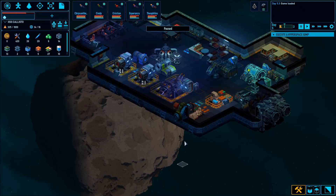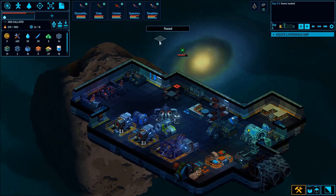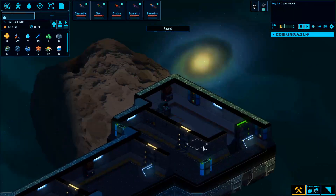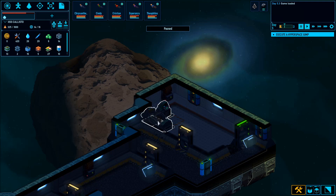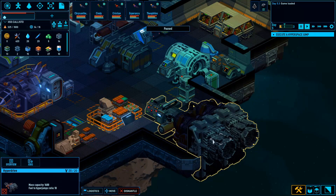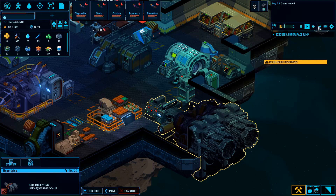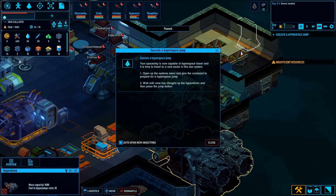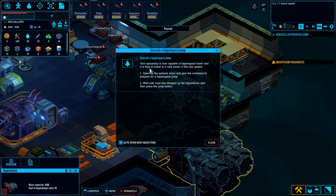We have one more thing of carbon left on this asteroid — the rest we've managed to nab, so that's pretty cool. Last time, we got another crew member — Chrysanthemum joined us. She was on the derelict ship in one of the cryosleep chambers. We also extended our ship and built a really sweet hyperdrive. Today's mission, after we finish clearing out the sector, is to execute a hyperspace jump.